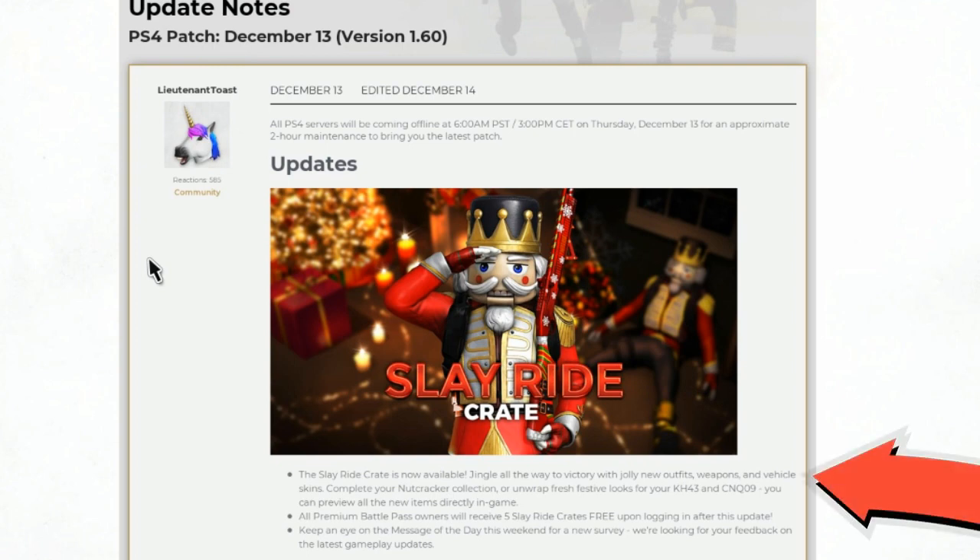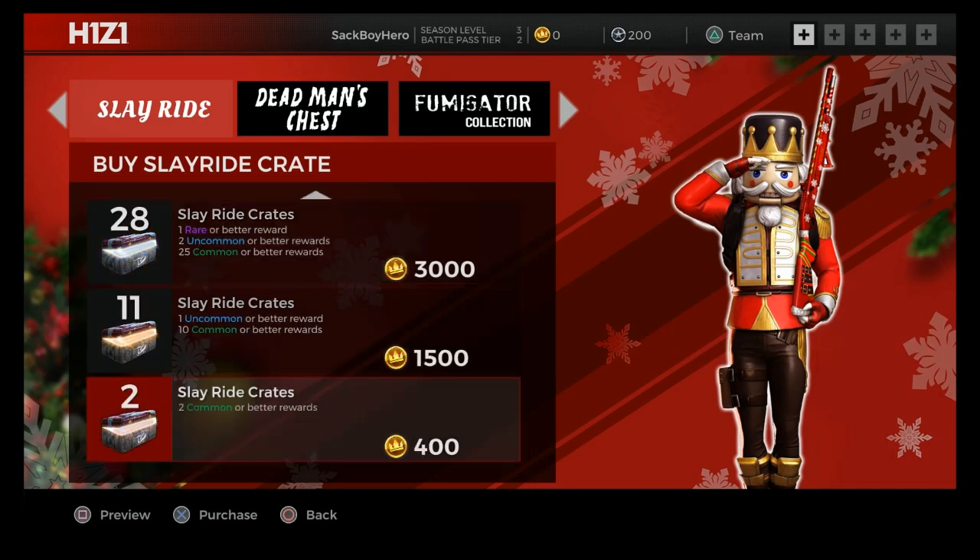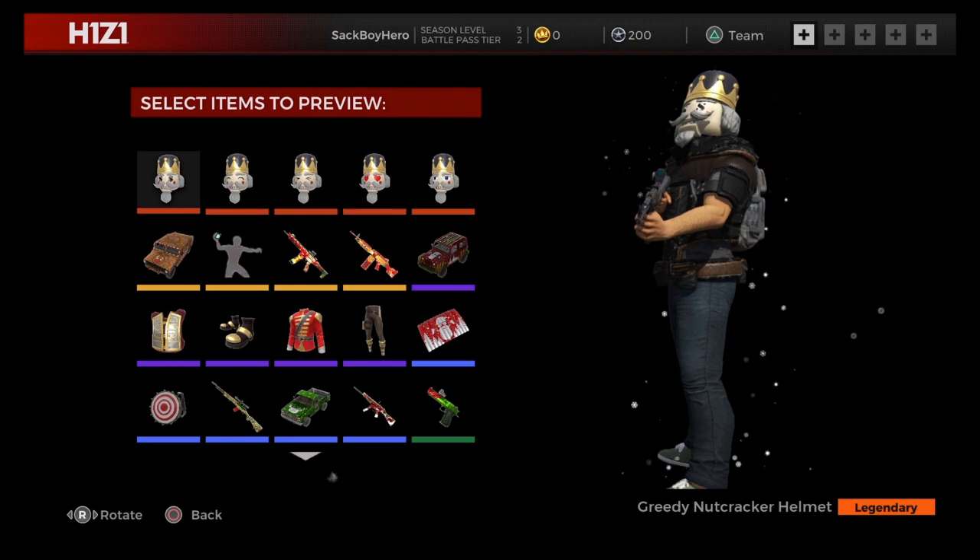Jingle all the way to victory with jolly new outfits, weapons and vehicle skins. Complete your nutcracker collection or unwrap fresh festive looks for your KH43 and CNQ. You can preview all of the new items directly in-game — not sure what they meant by the previewing. You can get 55 for 5,000, 28 for 3,000, 11 for 1,500, or 2 for 400 crowns — those are the crates.